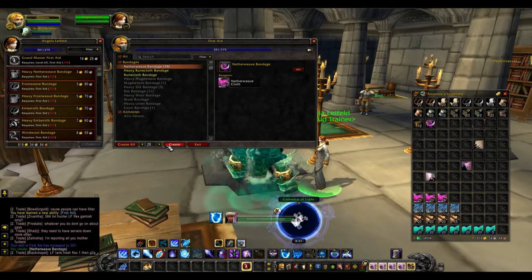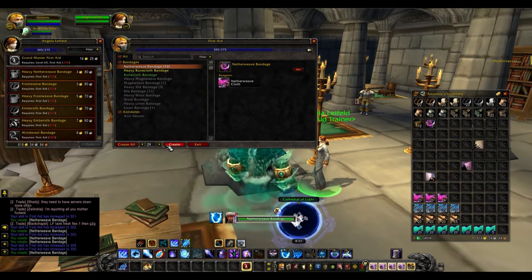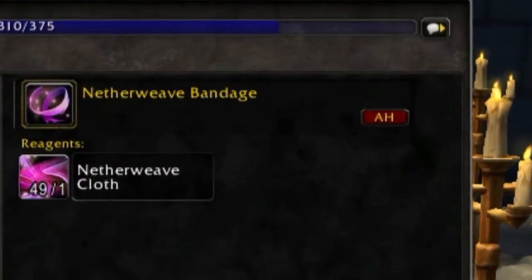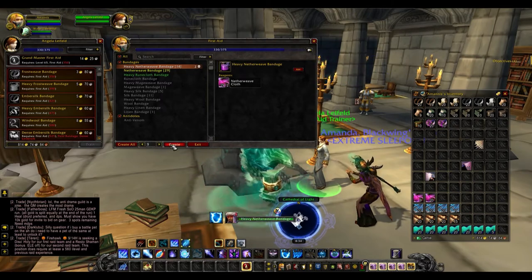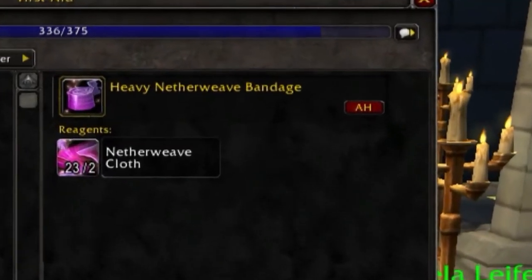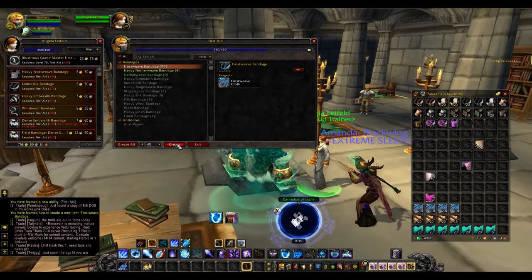After you reach 300, head back to your trainer and learn Master First Aid. From 300 to 330 you're going to need to make 30 Netherweave Bandages — this will require 30 Netherweave Cloth and raise your skill to 330. Once you've reached 330, go back to your trainer and learn your recipe, then make 10 Heavy Netherweave Bandages. This will require 20 Netherweave Cloth and raise your skill up to 350.